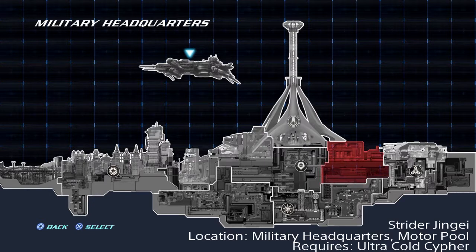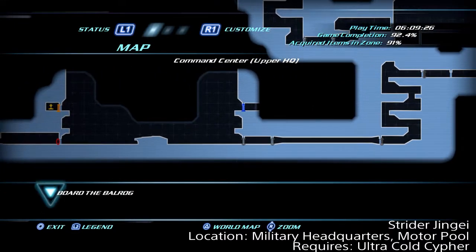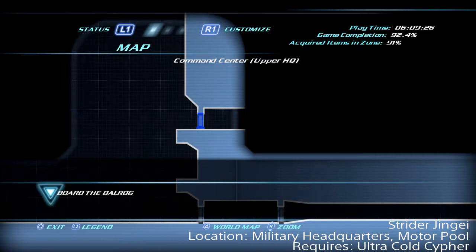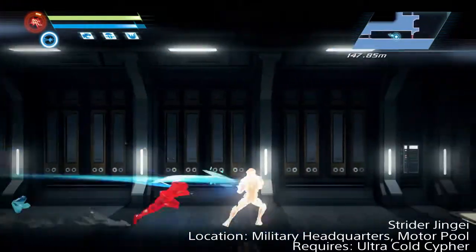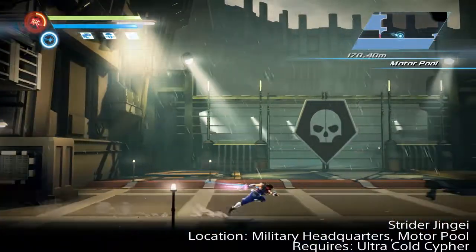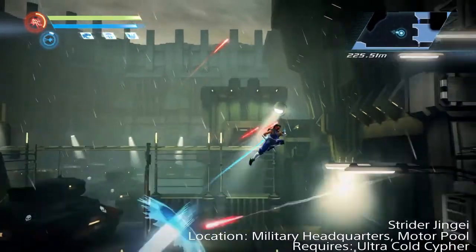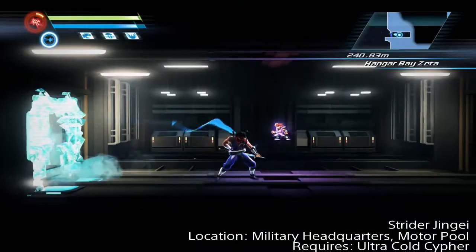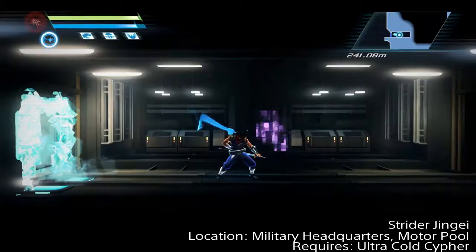This is the final Strider for my guide — this is Jenge. He's back in the military headquarters at the motor pool. You need the Ultra Cold Cypher to get into the room where he's at. You could do this anytime after you get the cypher, but I recommend waiting until you're ready to assault the Balrog, since you have to come back to the military headquarters anyway. Make your way to the safe room on the right and continue heading right into the large area, then make your way up along the right wall, get past the doorway, and inside is fallen Strider Jenge. If you've been following this guide, you should now have all 11 fallen Striders and have unlocked the Remember the Fallen achievement.